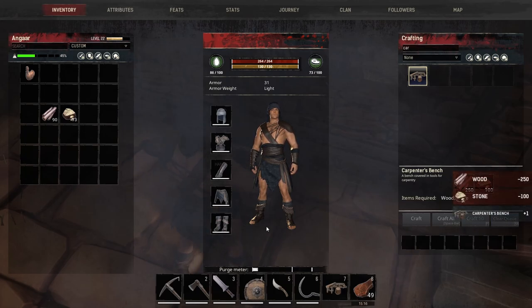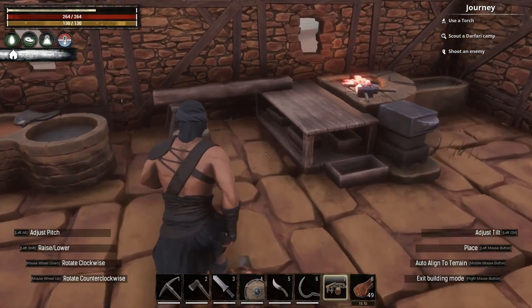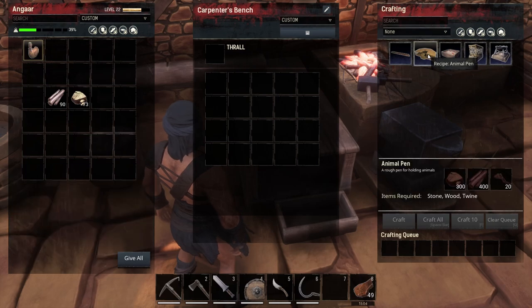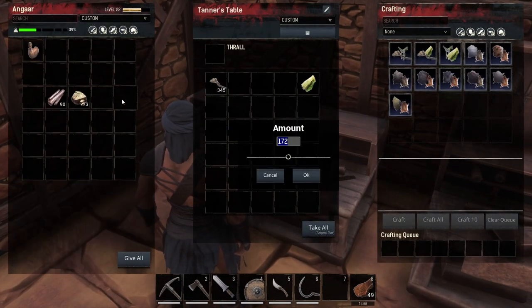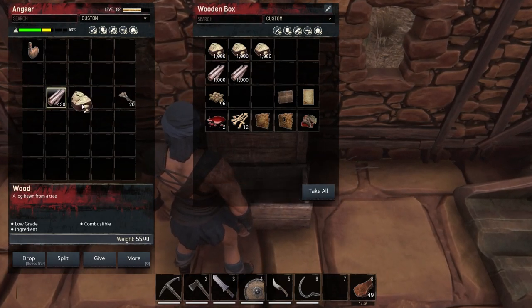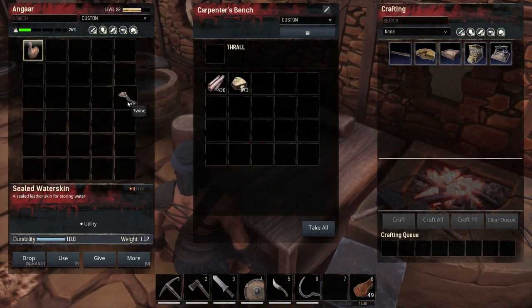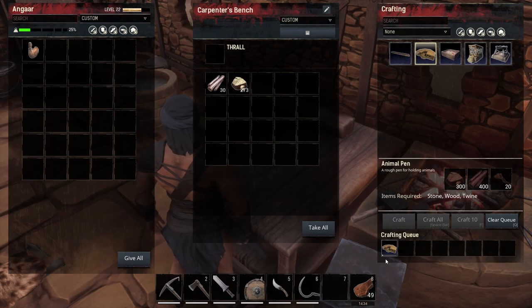There we go, the carpenter's bench is crafted. Now when we look in here we can see the animal pen. That needs 300 stone, 400 wood, and 20 twine. We've got loads of twine, so we'll stick that in and hit crafting — it takes a long time to craft.